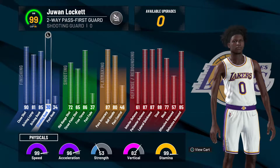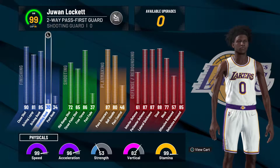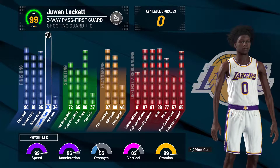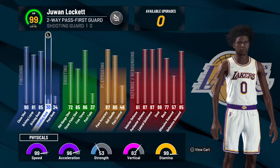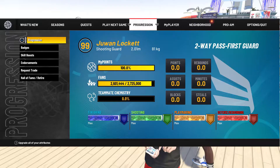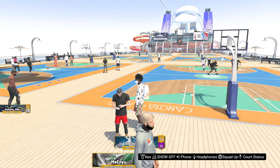There are a couple ways you can make him: the two-way pass first guard, two-way pass first wing, or the play glass — but do not make the play glass, it is terrible compared to this build. I'm gonna show you guys everything: my stats, my badges. Let's get into it.